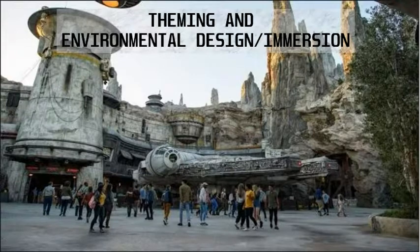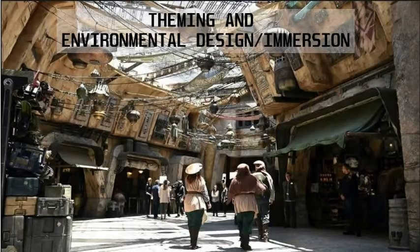First is the theming, environmental design, and immersion — I'm just going to show you rather than tell you. Right here we have the Millennium Falcon. This is the centerpiece of the whole thing. It's really breathtaking when you see it. This whole scene is planned out very well. It looks great. It's really amazing. I can just hang out in this Star Wars land for hours just to take it all in. This marketplace looks great — it really feels like you're there on one of those planets. I actually feel like this area should be more crowded based on what I've seen in the movies.